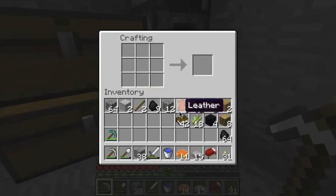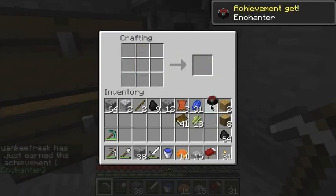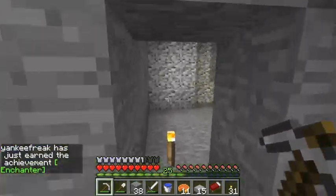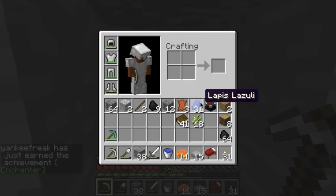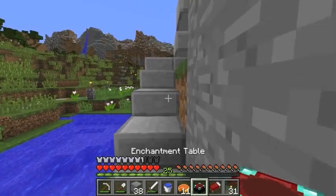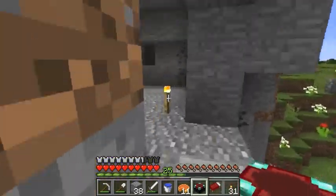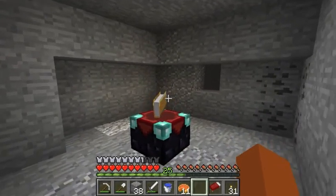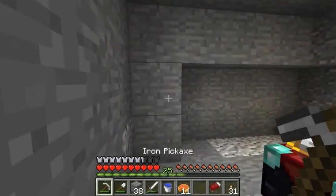Book, obsidian, diamonds — boom. I am one leather short, so I will have to kill a cow, because I need 15 bookshelves. That requires 45 books and right now I only have enough for 44. Let's place this where it needs to go — the beautiful enchanting table. All my stuff will go around the edge here.